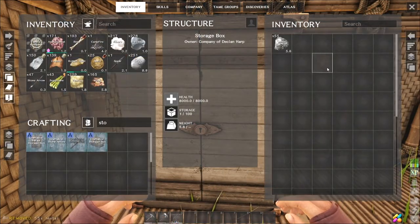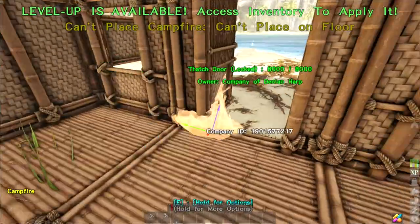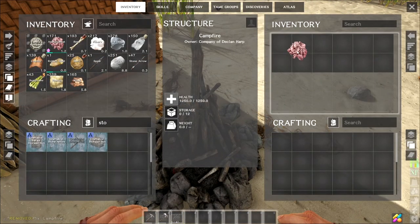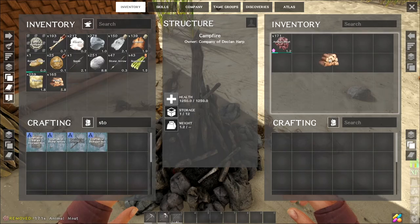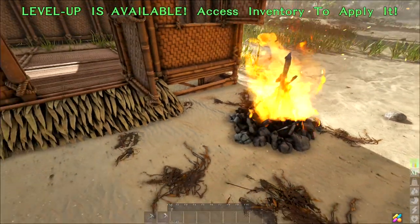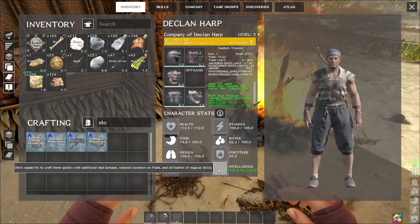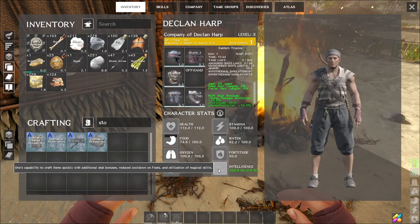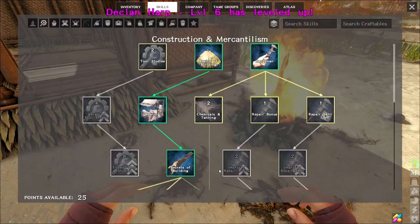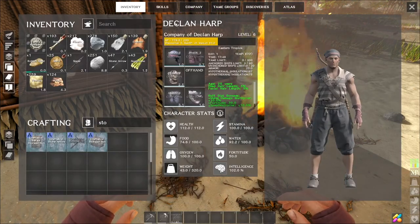I'll put the metal in the storage box — no reason to carry it around. Time to use the campfire. I'll put it outside so it doesn't look weird inside. Drop some meat and wood in, turn it on and now it's cooking the meat. I leveled up — applying levels. Intelligence reduces cooldown on skills and helps crafting speed. It was only one level though.